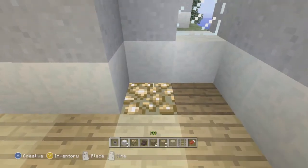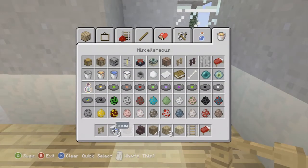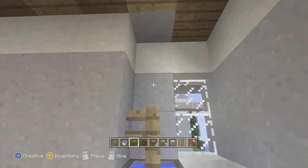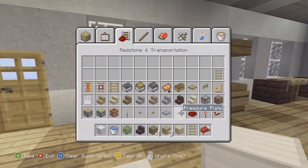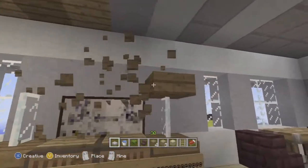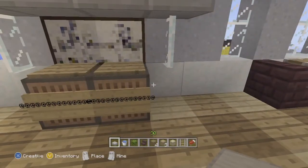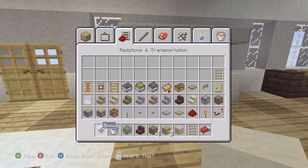Now we'll add small details to fill empty areas. If you have a small spot and wonder what to put there, plants really give your build some life. Put water in a cauldron, add fencing, and leaves on top. Over here we added a nice little jukebox — put two jukeboxes in the middle, add stone on the sides, two pieces of snow, then two glass panes on top.